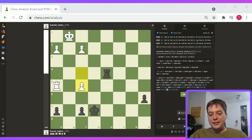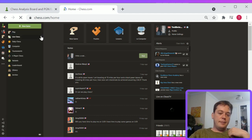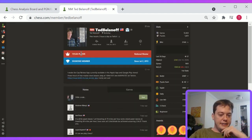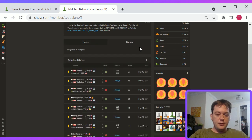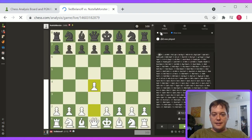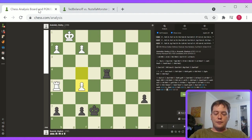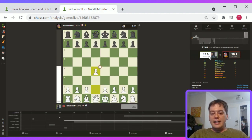I do have one funny thing on the topic of accuracy. I played the USCF tournament last night and I managed to play this game which was 97.6 for me and 98.1 for my opponent. If you get 97.6 for you and 98.1 for your opponent, how did this happen? The answer is it's a ridiculously long game. Going into this late endgame, there just weren't that many different possible moves that could be played.